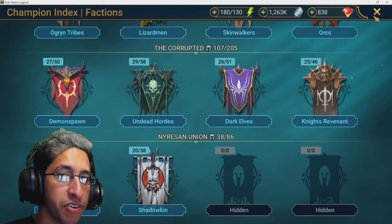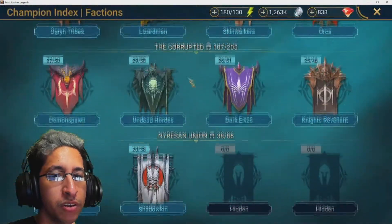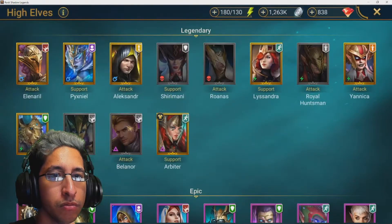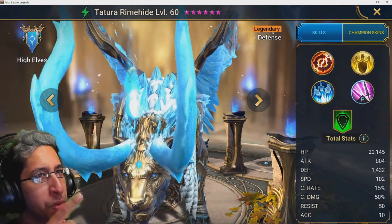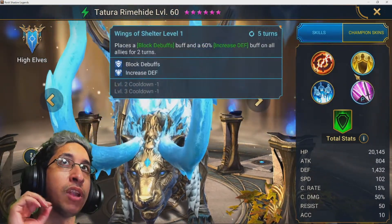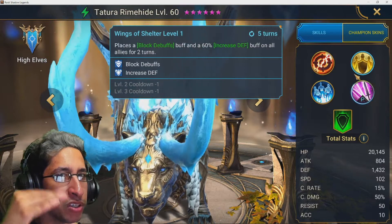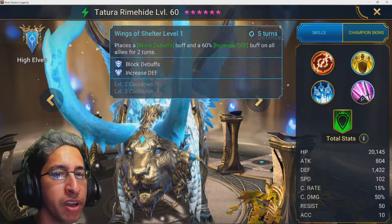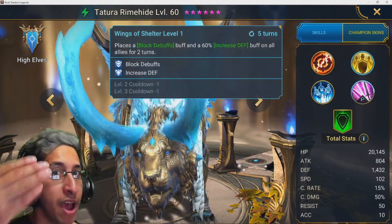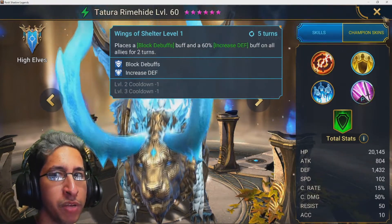The next one is Tatura. You don't really see Tatura too much on defense — I was seeing more of them back in December or early January, but people probably realized she's not that great for defense. Still, be careful because she can place block debuffs on a three-turn cooldown with the buff lasting two turns.